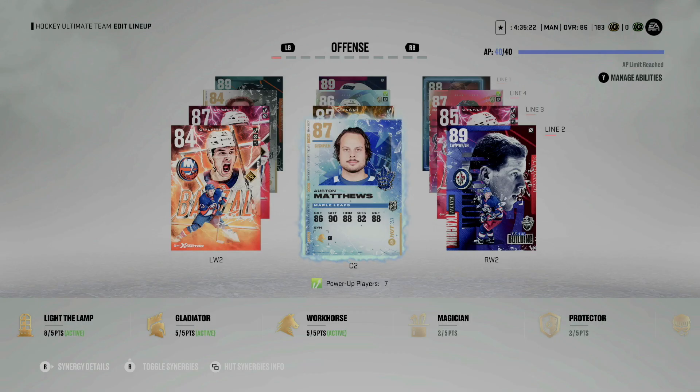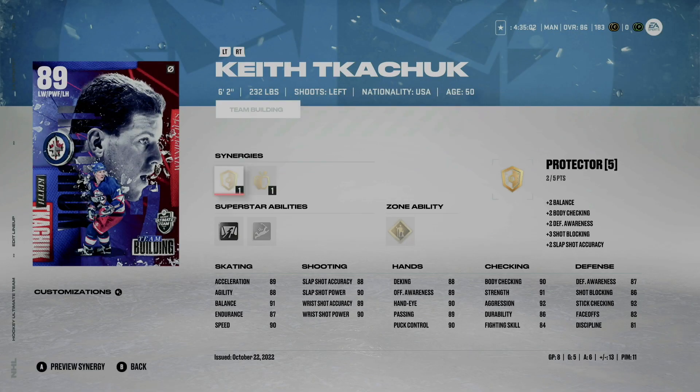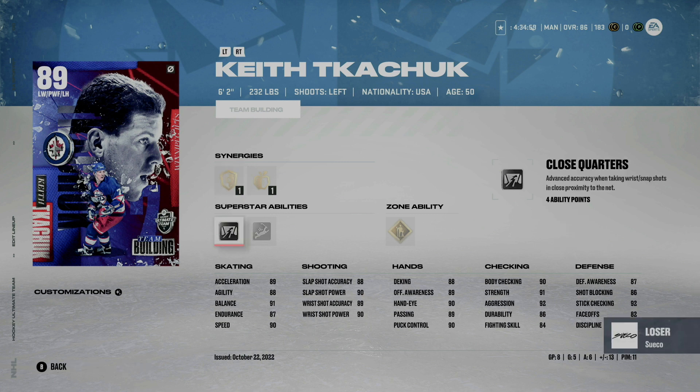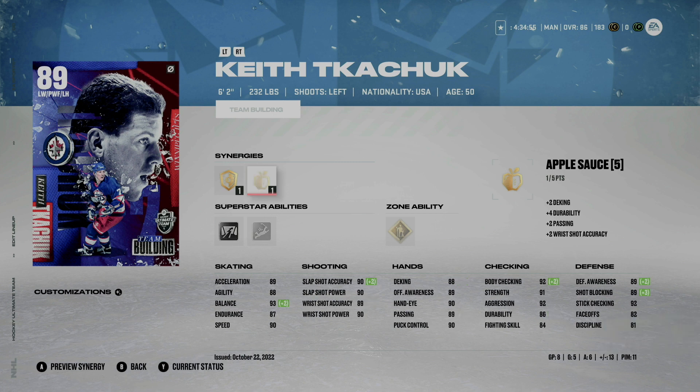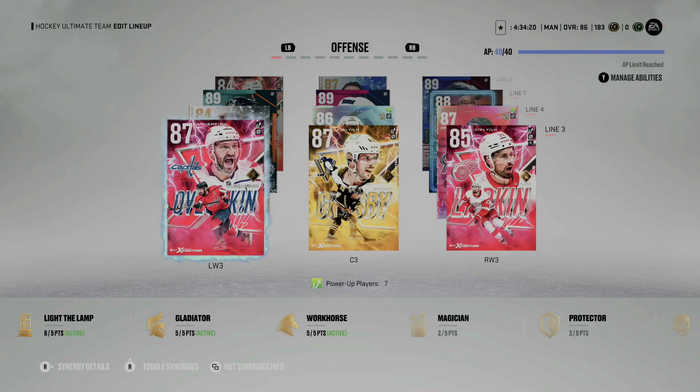My second line center is Auston Matthews — 6'3", 205 pounds. Don't really need to explain a lot: 41 goals in 65 games, 31 assists. Where I notice this card most is Matthews being extremely hard to take off the puck and his shot being insane. Rounding out the second line is Keith Tkachuk — 6'2", 232 pounds — with Silver Close Quarters. I haven't activated his synergies yet. I played around with Gold Born Leader but it's not worth it. He's only had about eight games with me — five goals, six assists — and he's like a rock skating up the ice with an unreal shot.